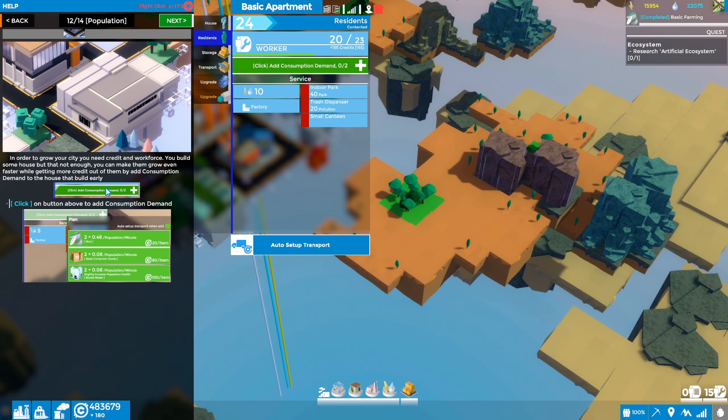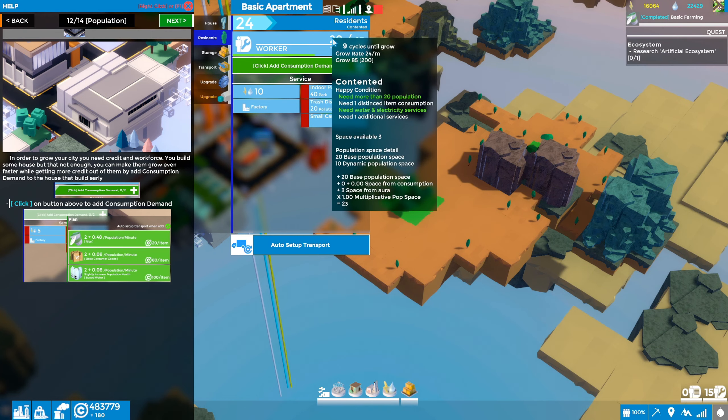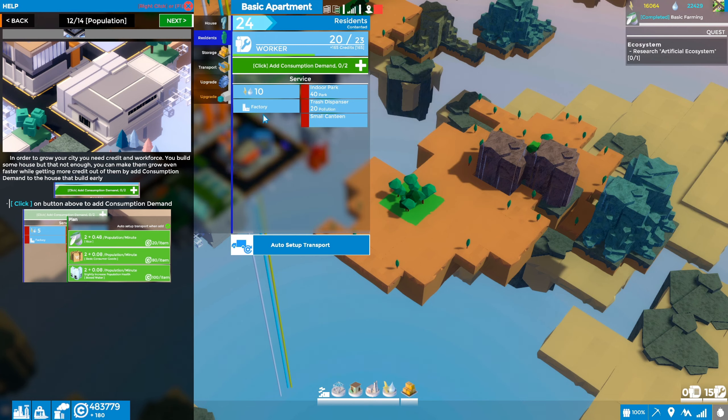The tutorial says go ahead and click the button to add consumption demand. Right now it shows water and factory — being near a factory gives us an extra three people, so more people want to live here because it's close to work. We don't have an indoor park, trash dispenser, or small canteen. I'm on the residence tab and I'll click add consumption demand — my guess is this will add rice.